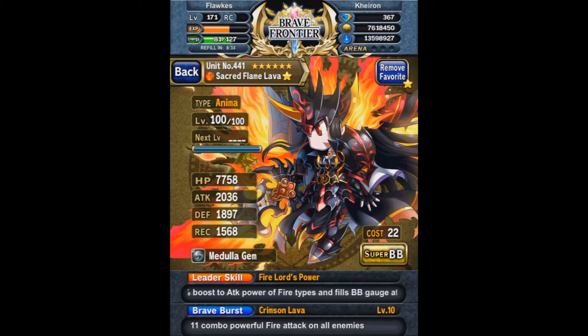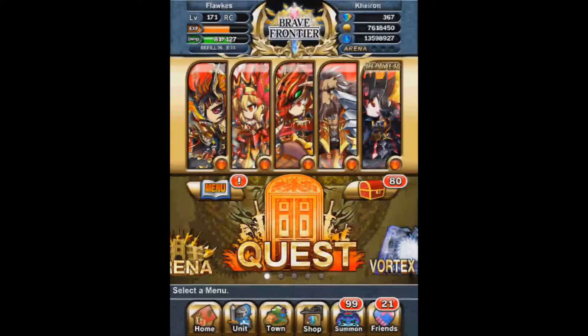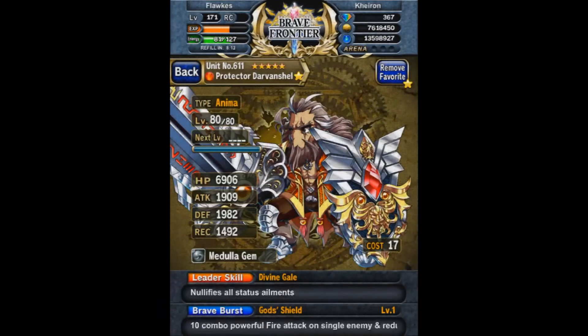Starting off with my six-star maxed-out Lava — I think she was my first ever maxed unit, because I just kept pulling Lavas. I told myself I'd never need more than one, so maybe one day I'll regret that. She's fully maxed, SBB10.